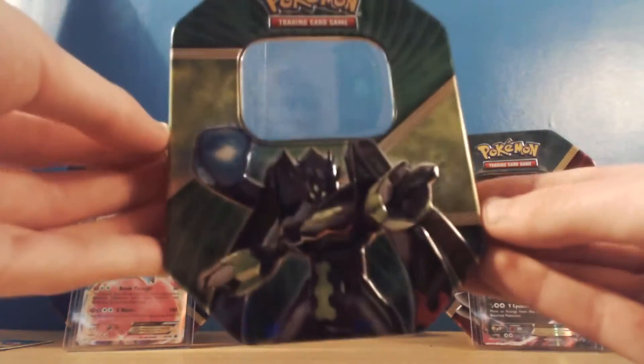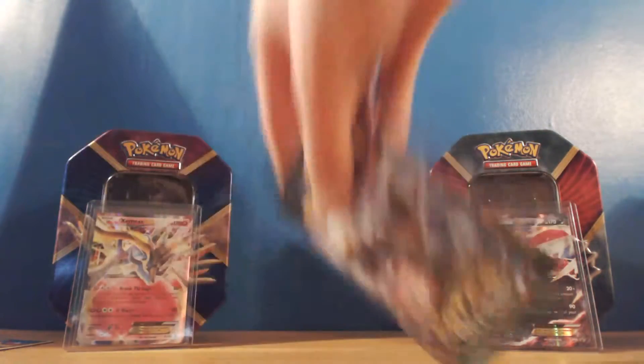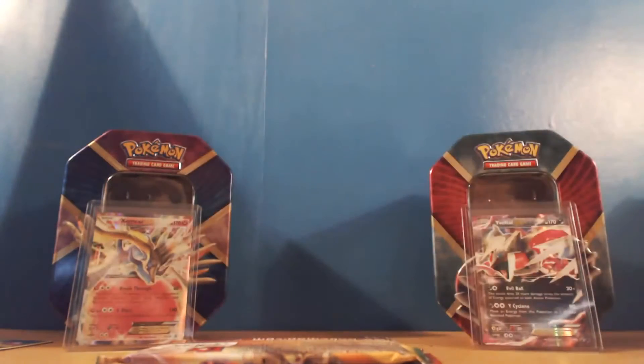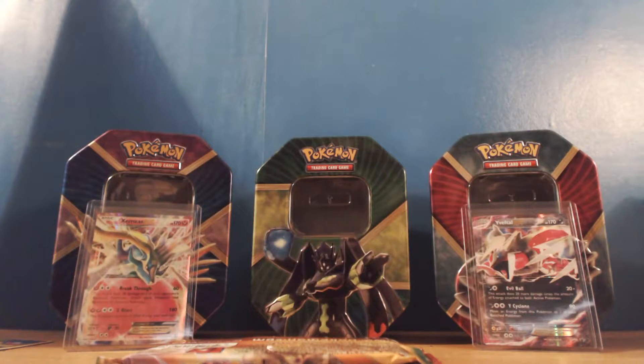The only thing that does change on the tins is actually the art on the front. So we've got two Fates Collide packs, a Breakthrough which has actually got the Mewtwo X on it, and we also have a Roaring Skies. Roaring Skies and Breakthrough are actually packs I haven't opened before, prior to these three tins, so everything is pretty much new to me out of these sets.